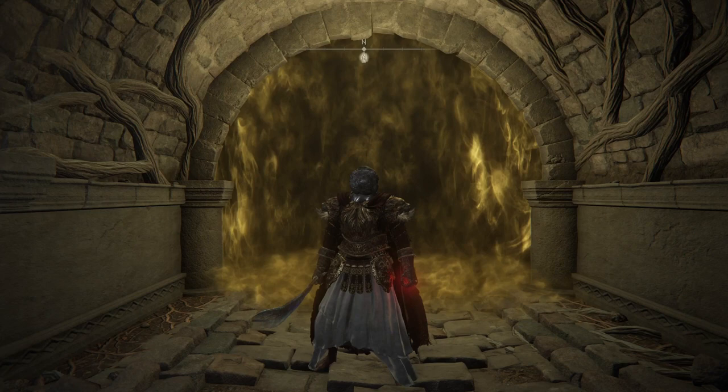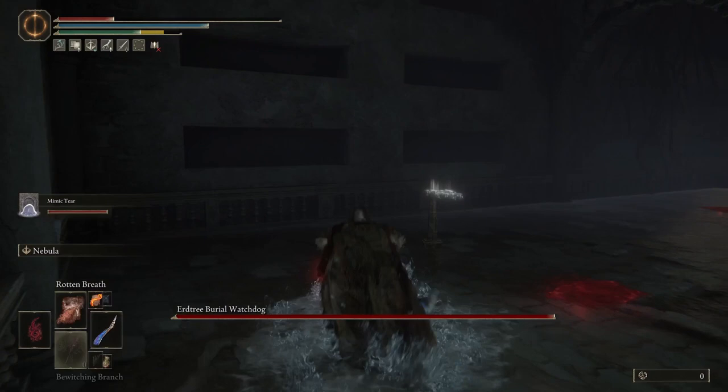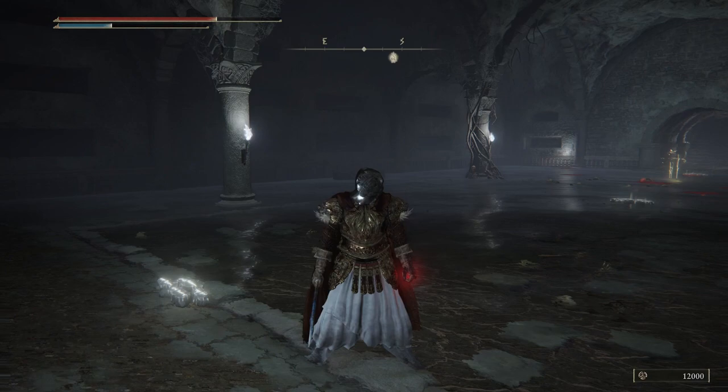All you need to do is put that talisman on and go inside the boss room, summon your mimic, and then take off that talisman. Now you will not have that talisman on, but your mimic will still have it on, and the enemy will only focus on him. So just summon your mimic, then take off that talisman, and that is going to make it very easy for you to kill any boss in the game. They will not even be after you - they will be after your mimic.